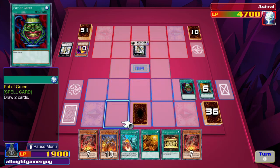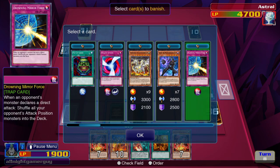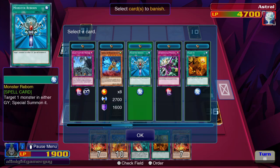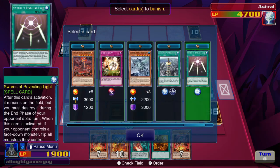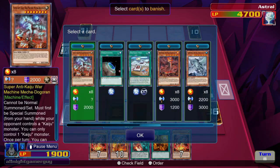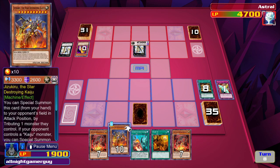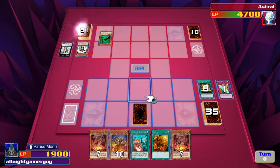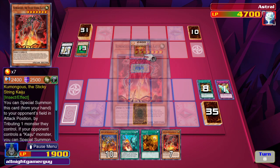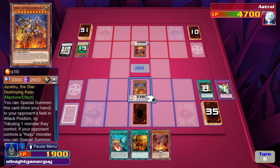I'll activate Pot of Greed. Then I'll activate Gold Sarcophagus. I think I'm going to choose this one. I tribute his Utopia to summon the Spider Kaiju. Then I could special summon on my side — Star Destroyer. He will attack.